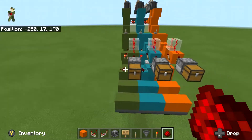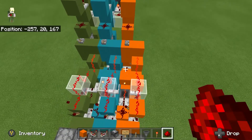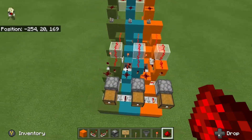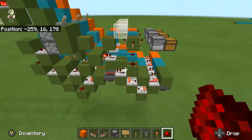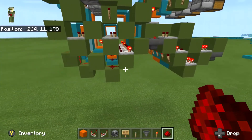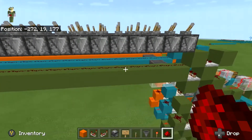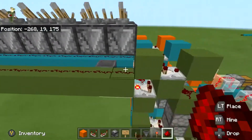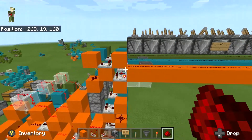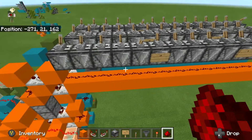This is Rapscallion's two-wide tileable pulse multiplier. I have three of them here, and they are two-wide and tileable. They are pretty big and a little jerky. This whole section back here is the input — it's a pulse input.